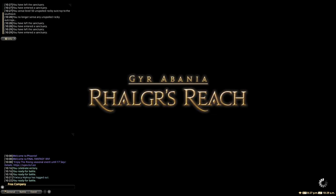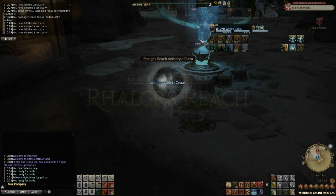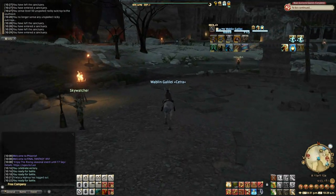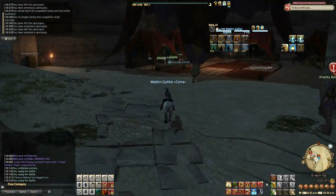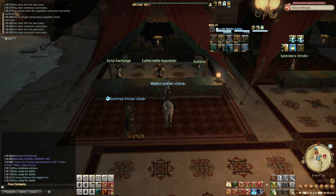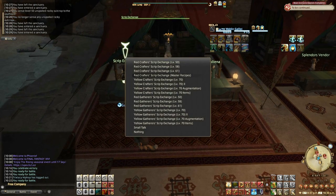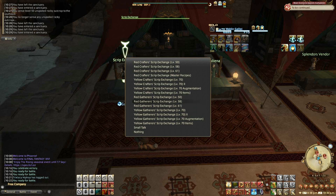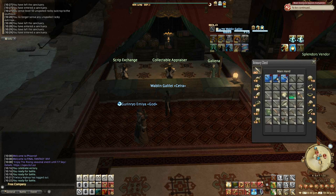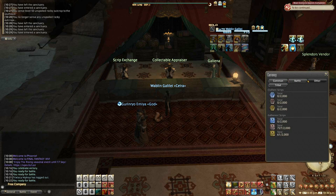Once you have everything unlocked — the gear you need and the food you need — you can start thinking about actually collecting scripts. In Rhalgr's Reach you have the collectible appraiser and the script exchange. You'll be collecting yellow and red gatherer scripts, and the level 70 ones are what you're going to use to buy most of your gear. You can see the yellow gatherer scripts and red gatherer scripts in your currency menu.